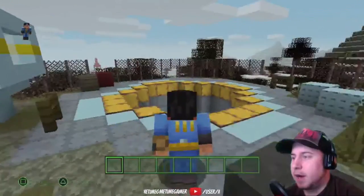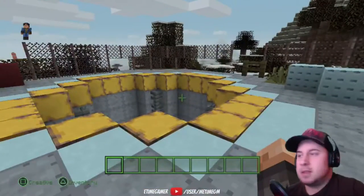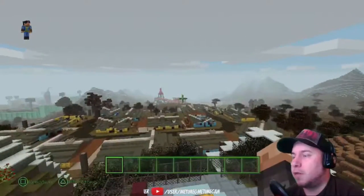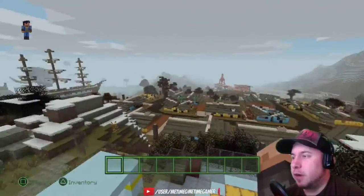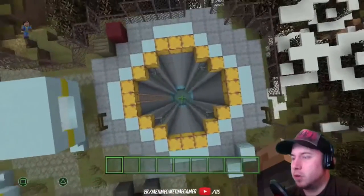Vault 111 in the back. Alright, so we'll check it out. You start at Red Rocket over there, so that is Sanctuary Hill right here. And this is the vault — so I wanted to go check out the vault, so we'll go check that out now.